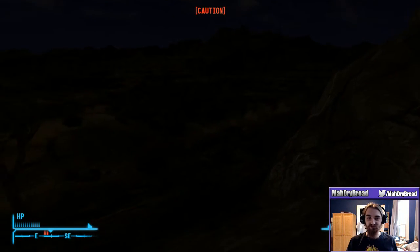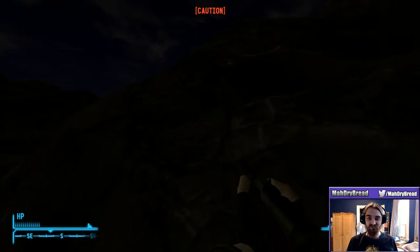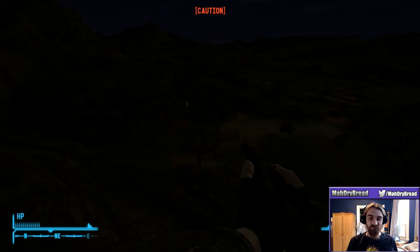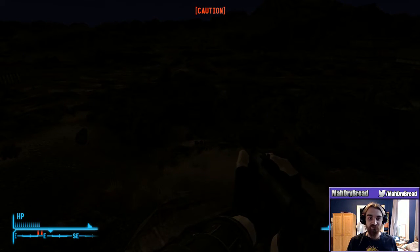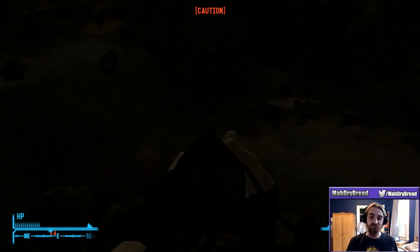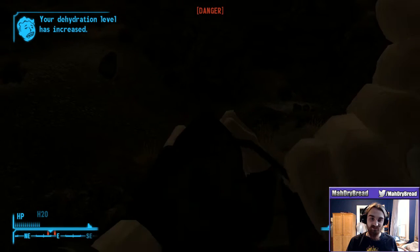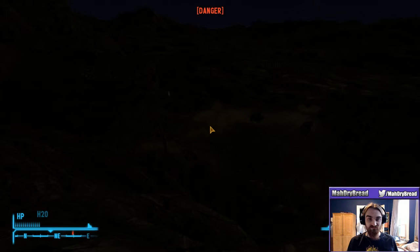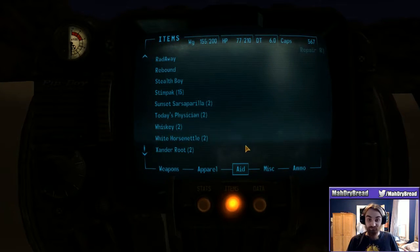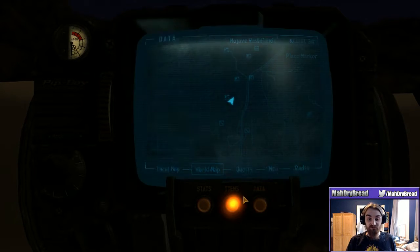I keep getting distracted by things on the other monitor because of a weird little glitch with this game. If you have multiple monitors, every once in a while things will get highlighted on your other monitor as if your mouse were over it when it isn't. It's just another weird programming thing with this game. I believe it does it with Oblivion as well - any game they made in this specific engine.